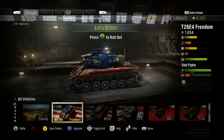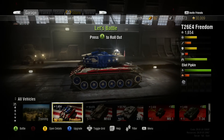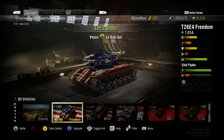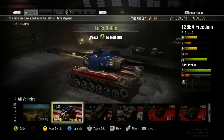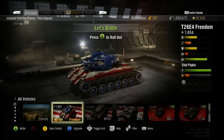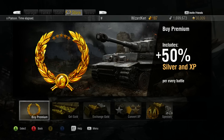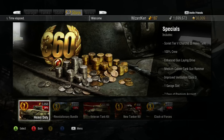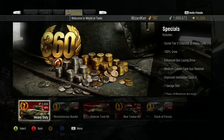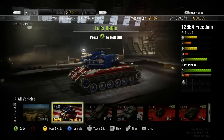What you guys are looking at is a limited edition Super Pershing, the T26E4, that World of Tanks has completely redone. As you can see it's a great-looking tank. If you guys want to get this tank, all you have to do is go to the store — it's underneath the specials. It's not showing up on mine but that's just because I bought it.